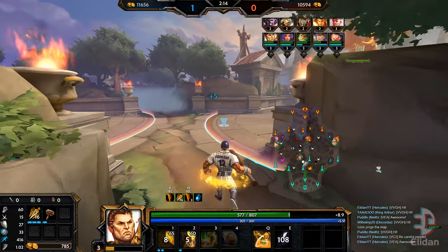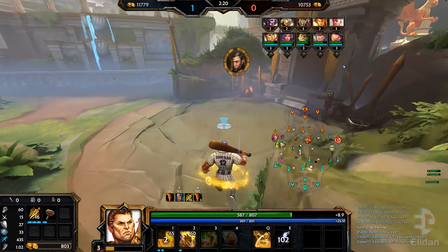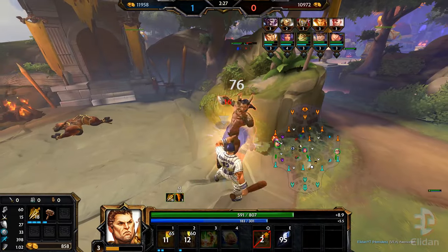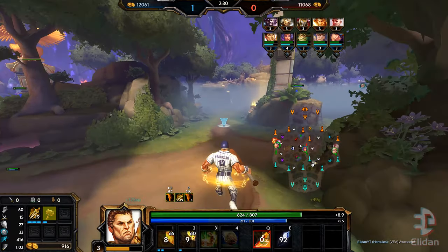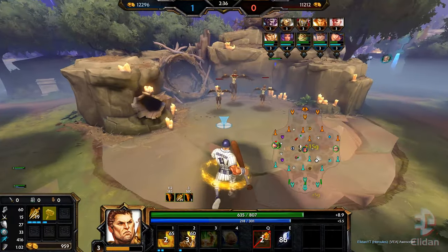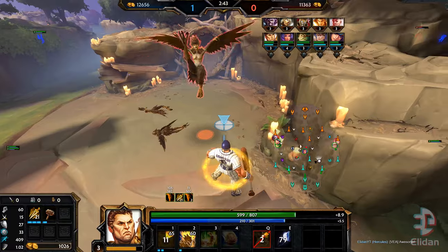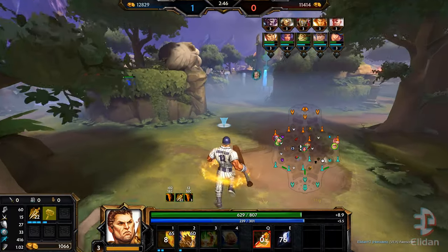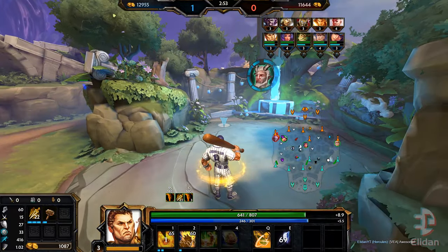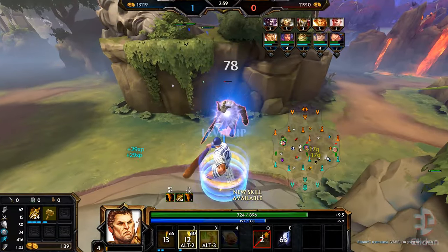We're putting our team ahead early, securing the red buff and going straight for the speed as well — pretty much standard stuff, rotating through the jungle. The dual lanes seem to be pushed up very far, so they're not struggling, which means we don't need to be present in their lane. Especially since we can't really gank with them being that aggressive. So we're just doing our standard route, going for the blue. Arthur is doing a good job against Vamana, which is what I like to see.